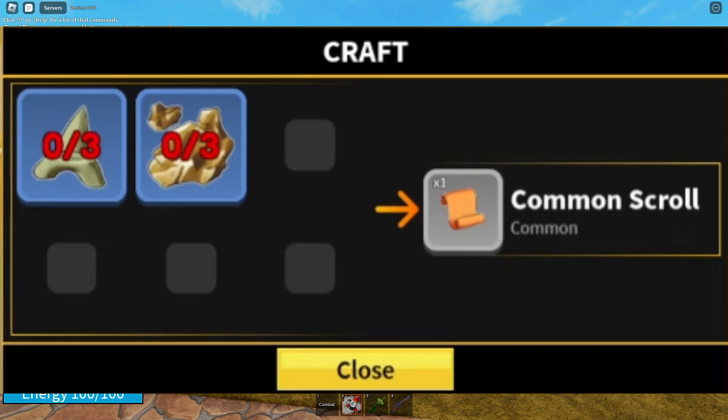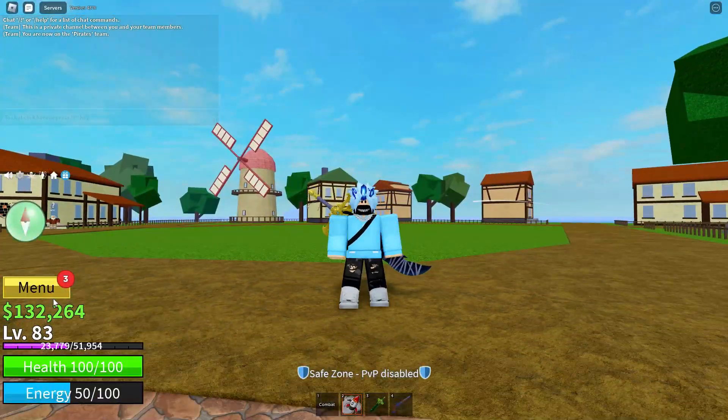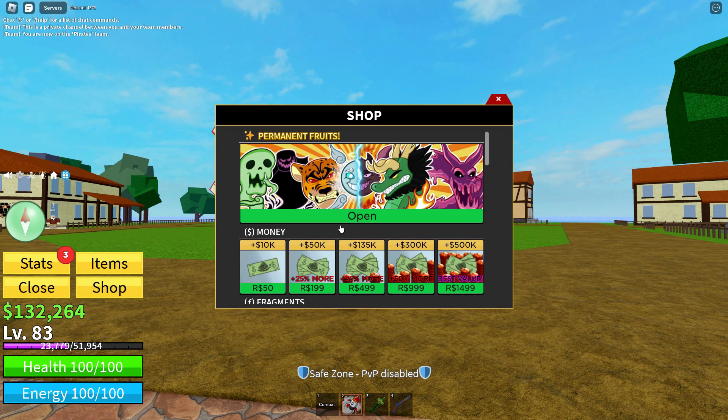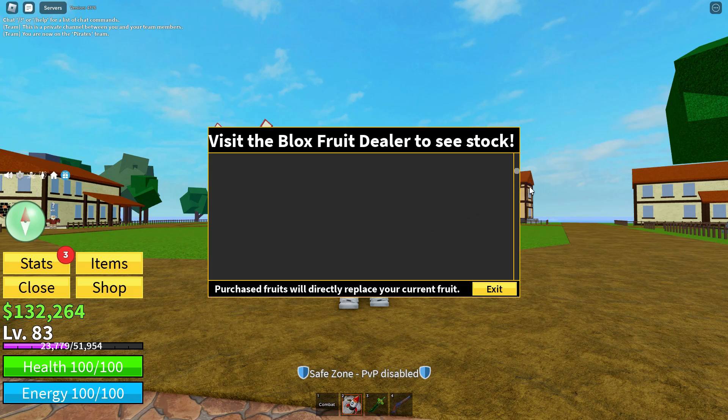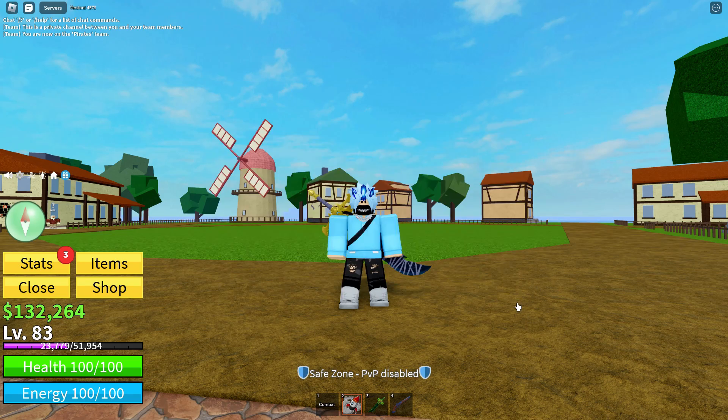Once you are at that location, you can craft stuff like what you see on the screen right now. You can craft scrolls and use them to put enchantments on your guns and swords. It's relatively simple — just make sure you watch that video first.